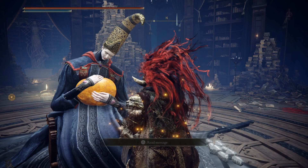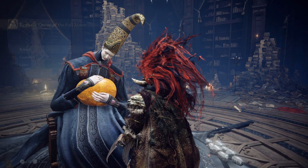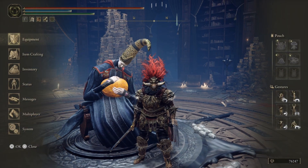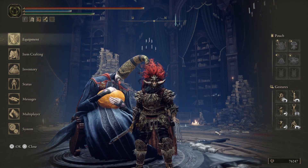This is how you fix your build and reset your attribute points. You can start a new build, or you can just split it better in a different way. Now I will show you two locations where you can get two Larval Tears right now.